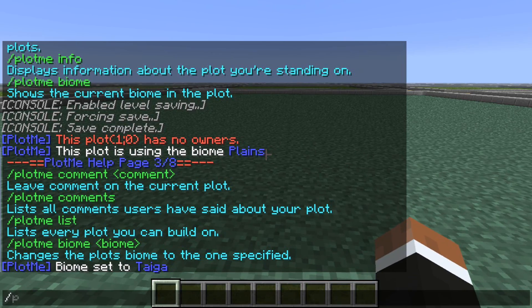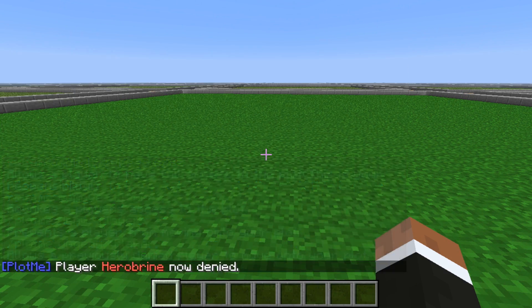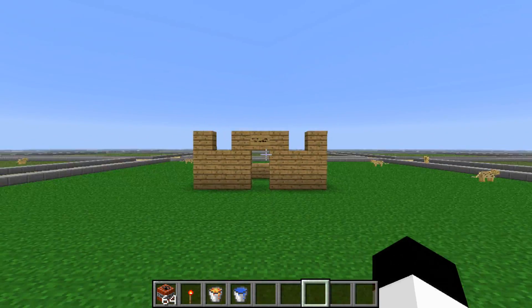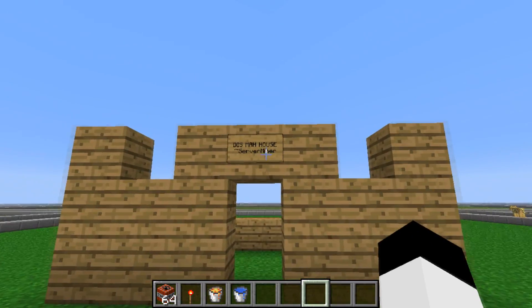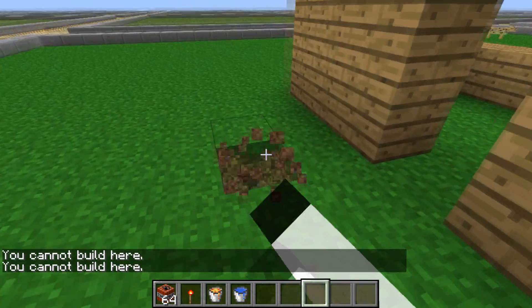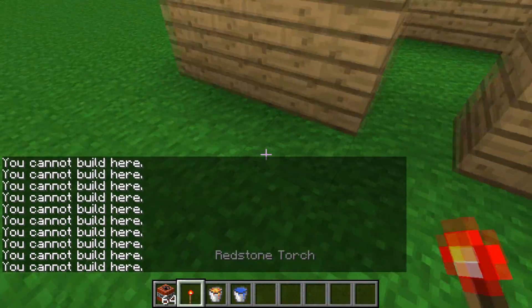Once a player claims a plot, it's protected from griefing. The player can manage allowed and blocked players on that plot. Plot.me even integrates with economy plugins to enable players to buy or sell plots. Plot.me is great for creative or building servers, since players can build without the server admin worrying all the time about griefing. Third place for Plot.me.